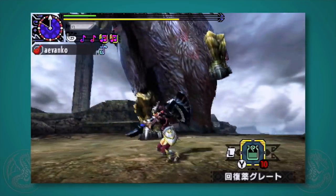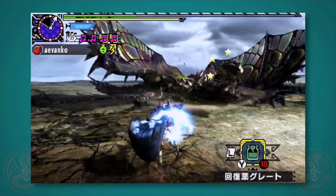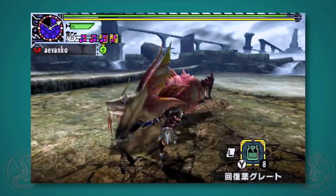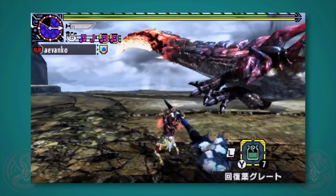Deceptively simple to use and a powerhouse weapon that just happens to also be the best support weapon in the game, the Hunting Horn is the greatest weapon you probably haven't tried yet. Get ready to knock out an exhausted monster in style — welcome to my tutorial on the Hunting Horn.